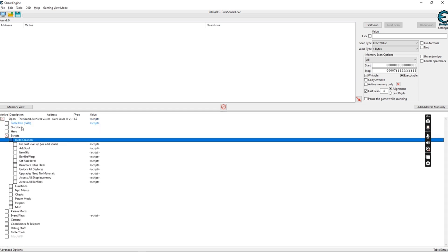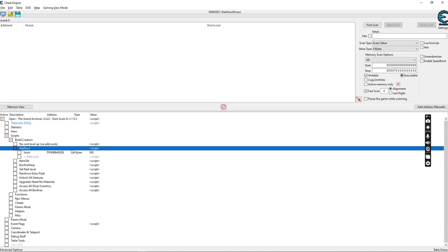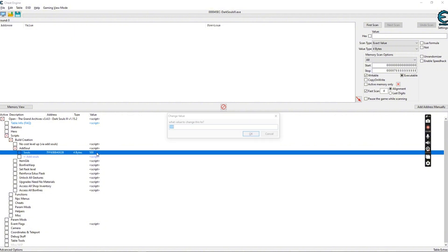Build creation includes adding souls. Be careful — if you try to add souls when you're not in an actual game, it crashes immediately. But if you're in-game, type in a number like five souls, click OK, then click Add Souls. It will flash an X for about half a second, and then when you go back into your game you'll have five more souls.